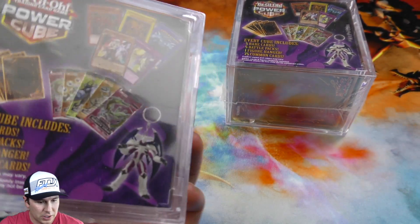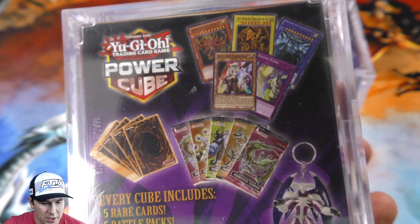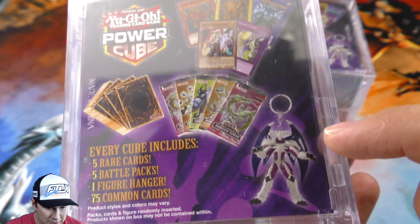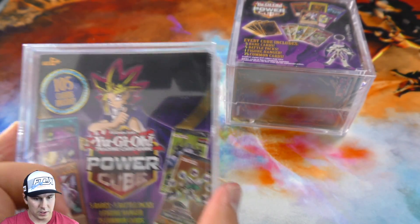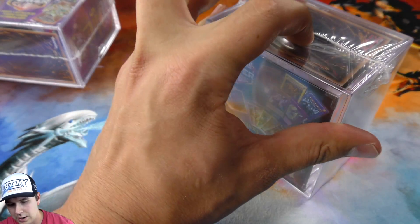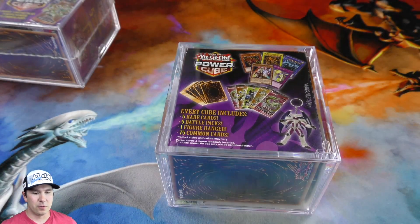Let's take a little look see here. They're showing God cards, they show a Solemn Strike and a Ghost Ogre. You get the packs here and get a cool little keychain. We'll see what they end up giving us today. Sometimes they give you false promises — they show you this kind of stuff and you just don't get them, which is a little unfortunate.